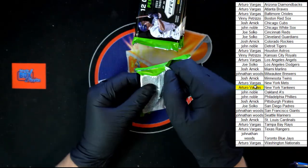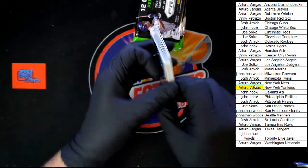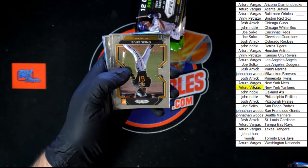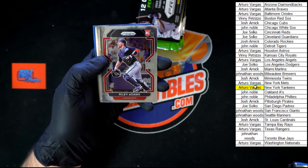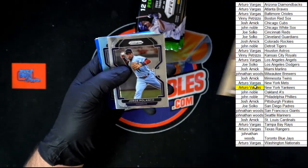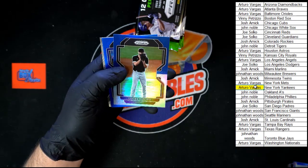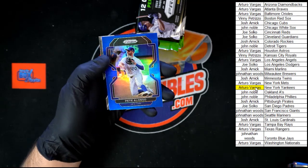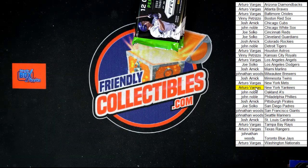Next pack — we still have two autos to find: Newt Bar and the number-to-25. Luke Williams, Mountcastle, Suzuki, Cabrera. O'Neill Cruz rookie — very nice, going to Pittsburgh for Josh A. Riley Adams, old school Mark McGwire, Jorge Polanco, Josh Hater, Lucas Giolito, Alonzo blue prism, and the Salvador Perez Silver Slugger. Next pack.